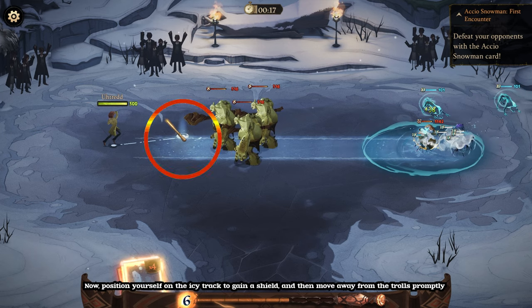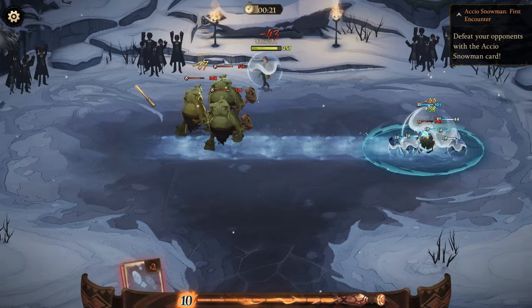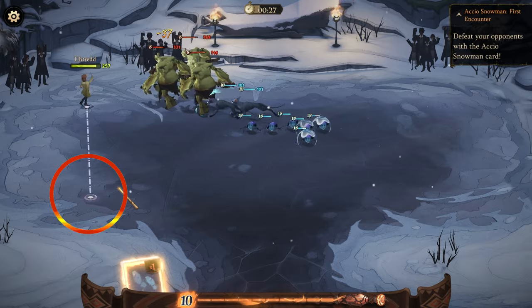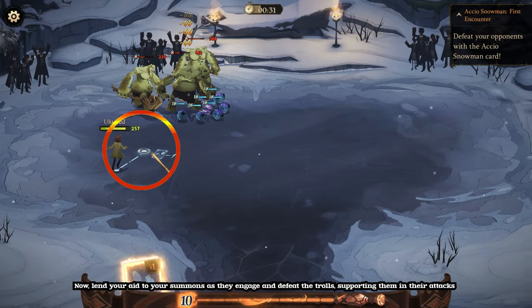Position yourself on the icy track to gain a shield, and then move away from the trolls promptly. Lend your aid to your summons as they engage and defeat the trolls, supporting them in their attacks.